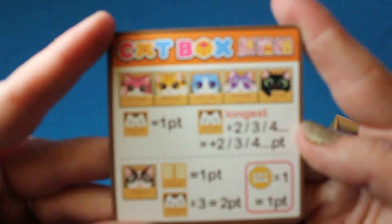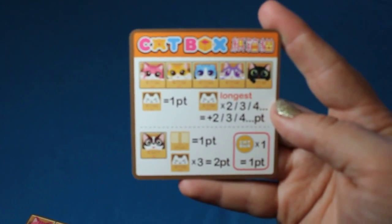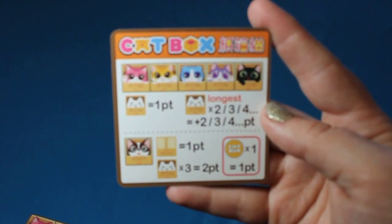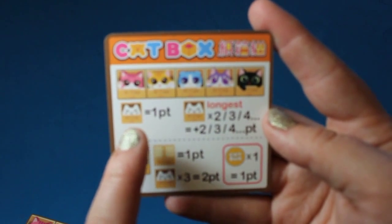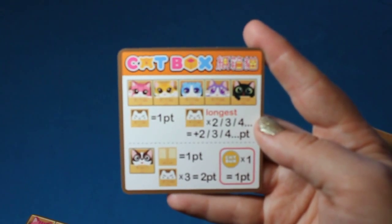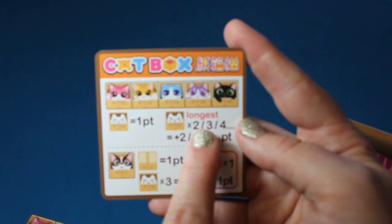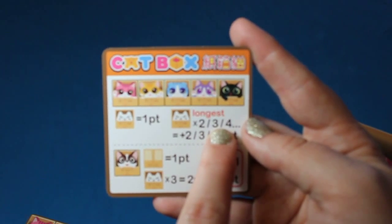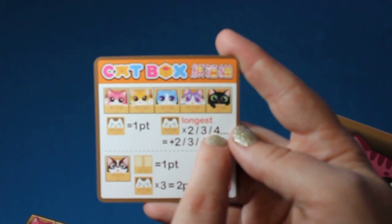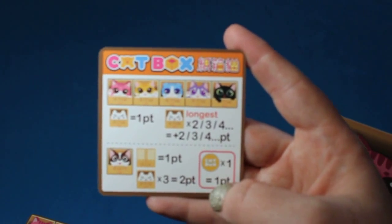Each player is also going to receive a reference card. These reference cards are for you to remember what color cats are available and how the pointing score works. You're going to receive one point for each of your color cats shown on the board, and you're also going to receive extra points equal to how long your longest run is. So if you have a run that is four cats in a row, you're going to receive an extra four points.